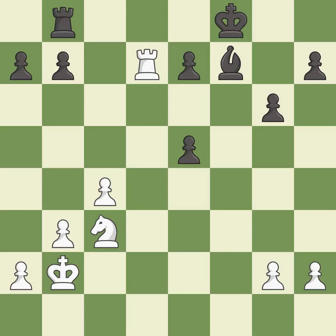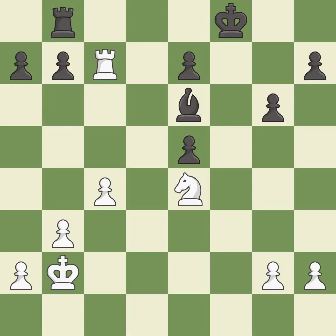This defends the attacked pawn — this is the only good move, and it is a great move. This threatens to take an open file with the rook — it is an inaccuracy. This is not the right idea — it is an inaccuracy. This moves the bishop to a more active square, making it gain scope — it is best.